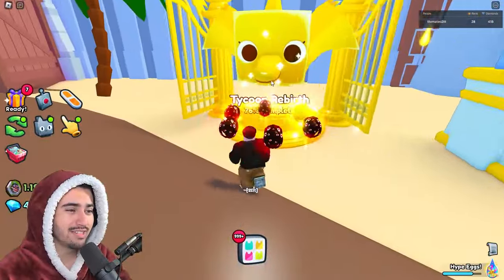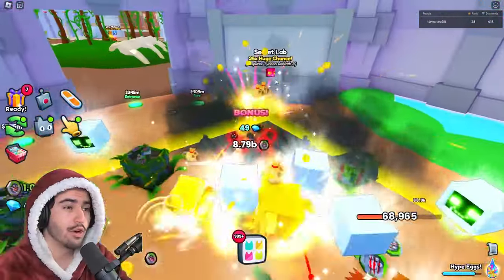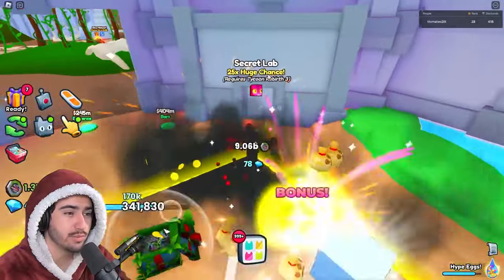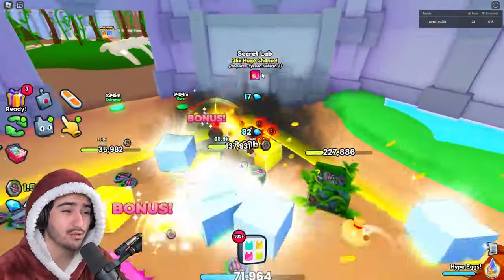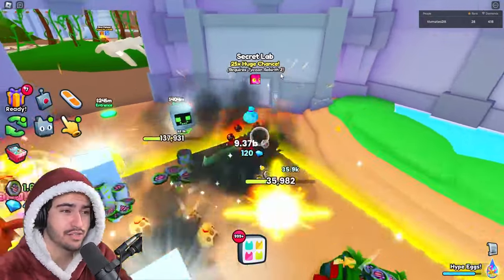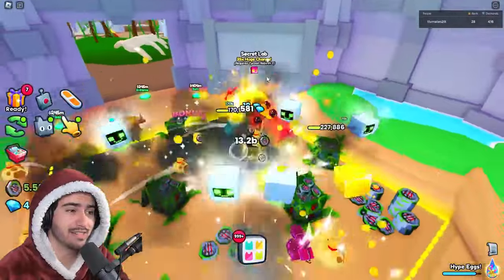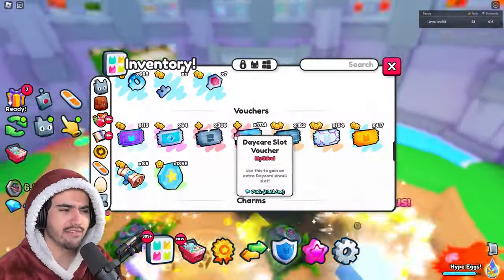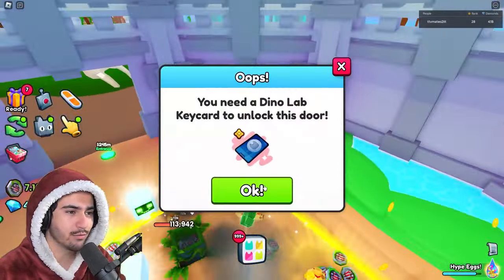According to the tycoon rebirth tracker, we're only 76% of the way through. The second secret lab we just unlocked requires the tycoon to be rebirthed three times and gives you a 25x huge chance, which is actually kind of significant. Hopefully before the end of this video I can get those odds for you to see if it's worth it. We also haven't gotten a lab key card yet, so we can't open one of these labs even if we wanted to.